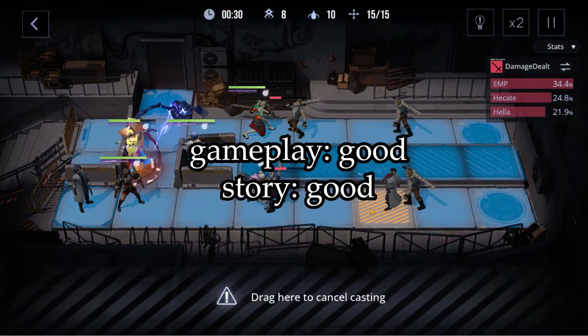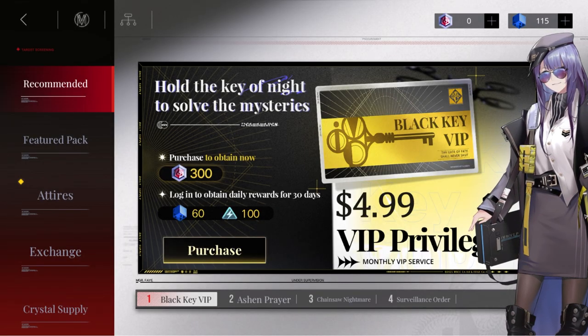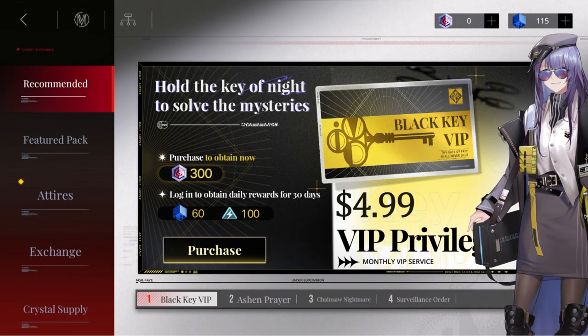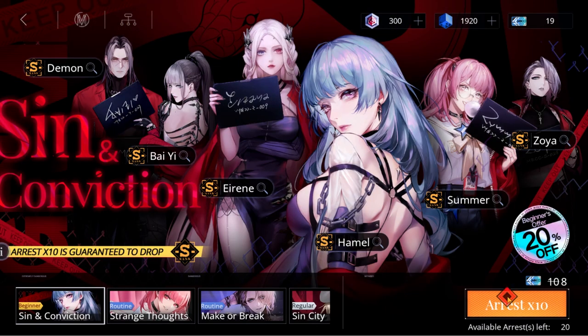Gameplay good, story good, art good - but of course, what about the gacha? Firstly, this game has a monthly card, which is good news for light spenders. As for the characters, it will take you 80 pulls to get an S-rank character guaranteed, with a 50% chance to get the featured one, and if you don't get that featured one, you'll get a guaranteed next time. So it's similar to Genshin, which seems to be the meta of gacha systems these days. When you first get in, you'll have a chance to pull from the beginner's gacha, which gets you a guaranteed S-rank character - if you're big on rerolling, this is where you'll do it.